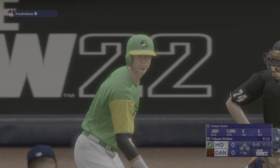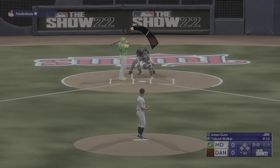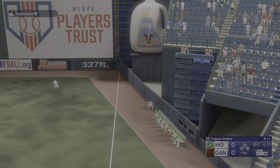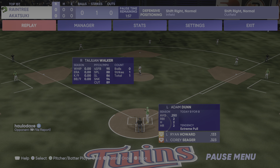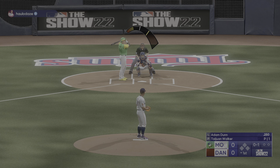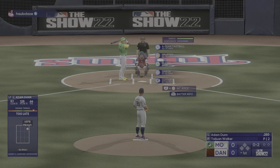Ready to get underway now. Left fielder Adam Dunn leading on for the Dinos. Here comes a pitch — won't hammer but pulled foul. He's down 0-2 as he swings through it. That's today's style of baseball — big-time veto on the bump and big-time pop at the plate.